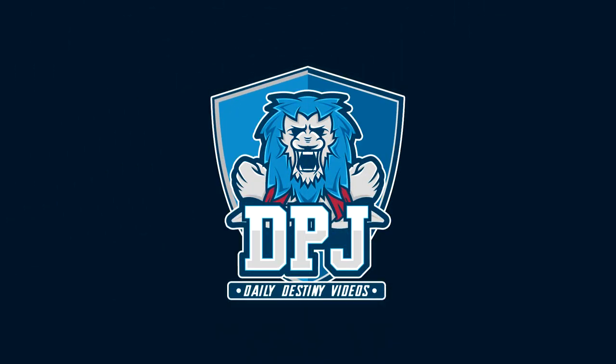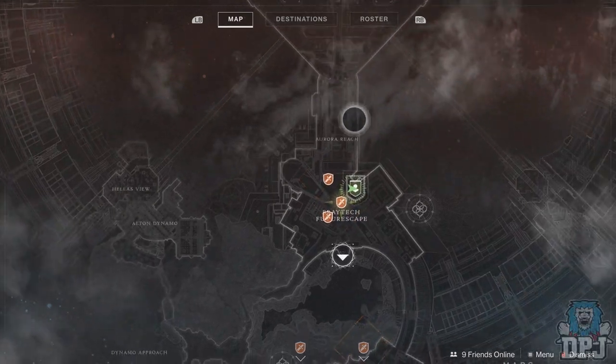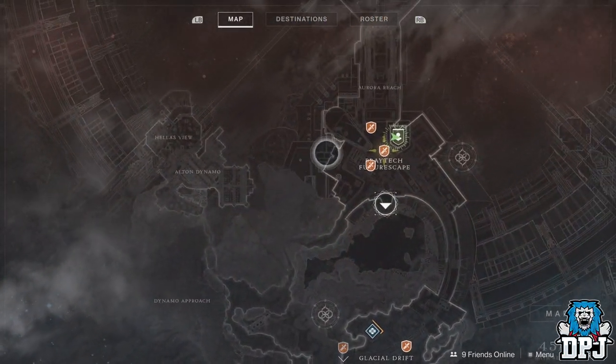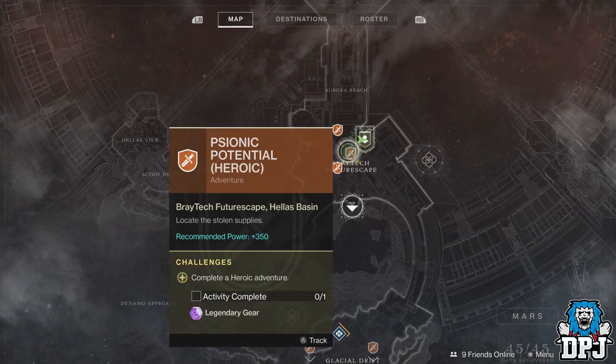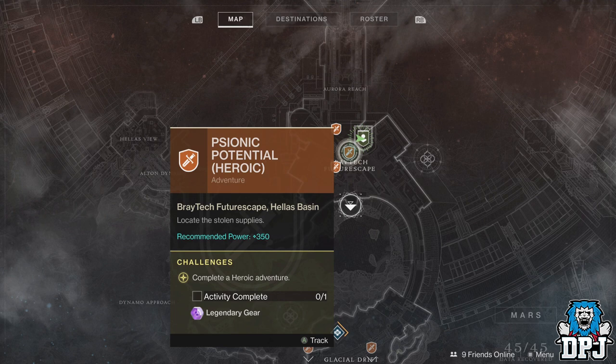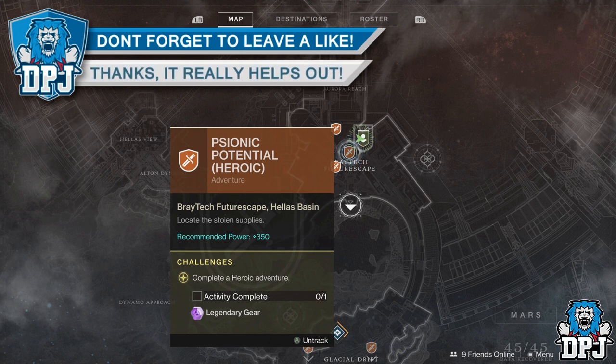Welcome back to the channel. Today I bring you another Destiny 2 video about a super easy exotic gear method. It's not really a farm because you're limited to doing it three times a day, but it's a method for getting easy exotic gear — you can do it up to 21 times per week.